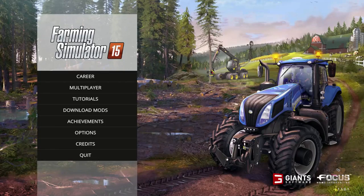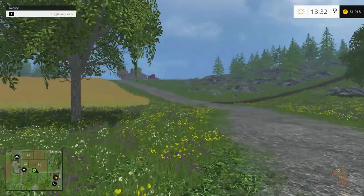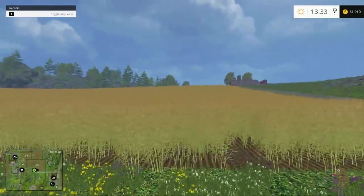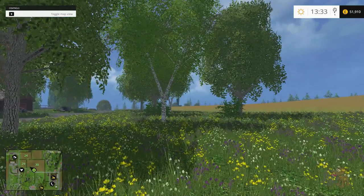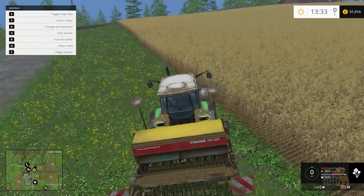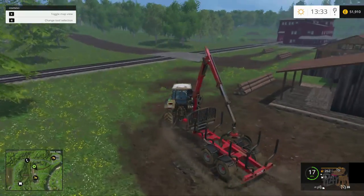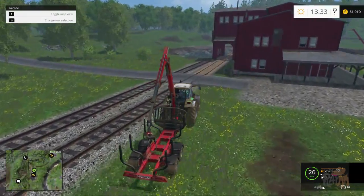Welcome to Farming Simulator 2015 with me Stock of Gloss. Let's jump into the career. In the previous episode I had a lot of people mention about my logging and from the comments there's definitely a right way of doing it and a wrong way of doing it — or should I say a cheaty way of doing it — because a lot of people are saying just cut it down and drag it into the water, into the pond just outside the logging area. As much as that would probably be the best thing to do for the money, it just doesn't feel right.